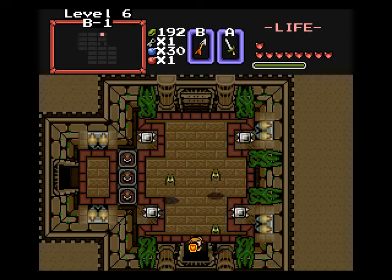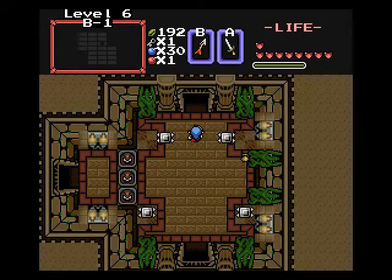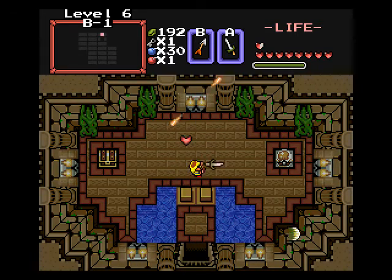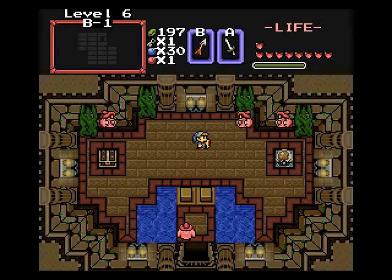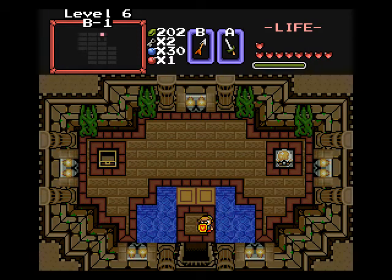Watch out — we got traps in close proximity here, so you don't have a lot of room to react. Let's go this way now. Killed the wizrobes. And now we get another small key — yay, that makes two. Arrow that, drop that down, and now we exit.